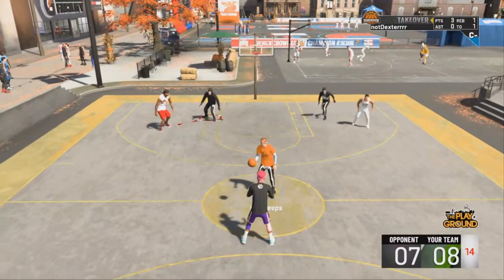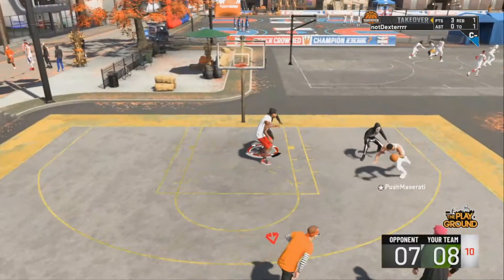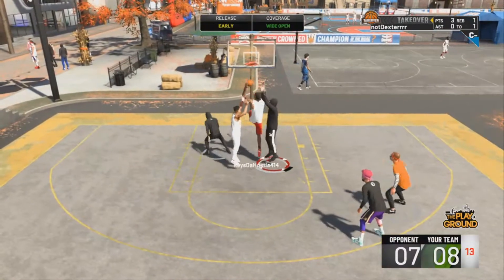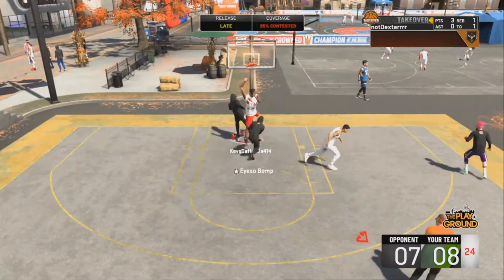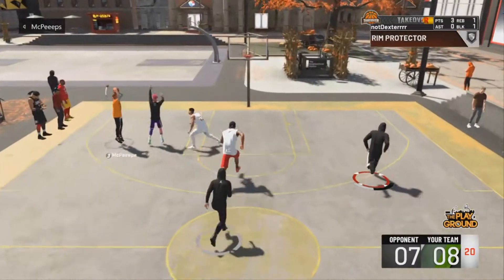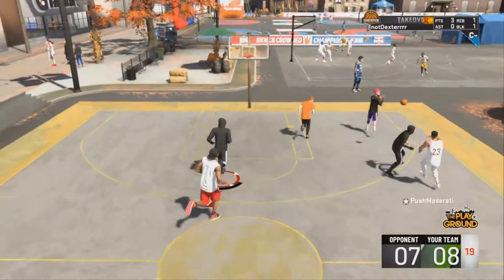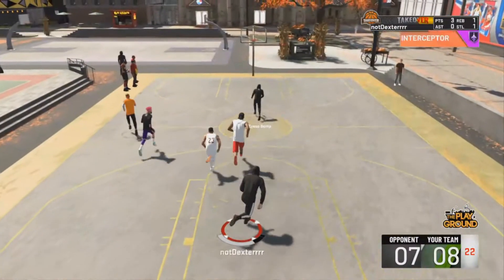I used to have Intimidator on Hall of Fame and I didn't have Pogo Stick, and that's why I was playing horrible, atrocious, James Harden 2017-type defense. But now I put it as Rim Protector gold and Intimidator bronze, and now I can play really good post defense. And as you see right there, that's literally just Pogo Stick in action — that's just free game right there. So get Rim Protector gold and Intimidator bronze. That is number two.